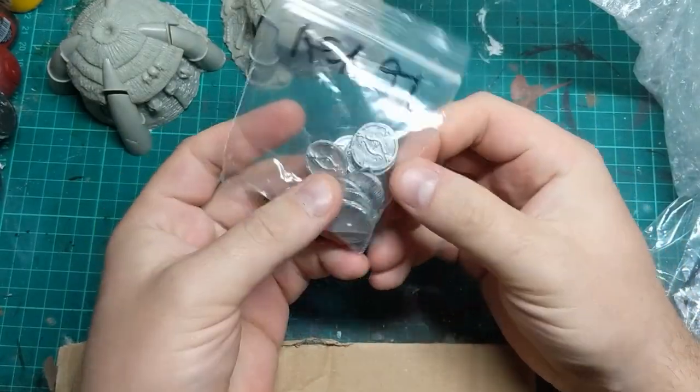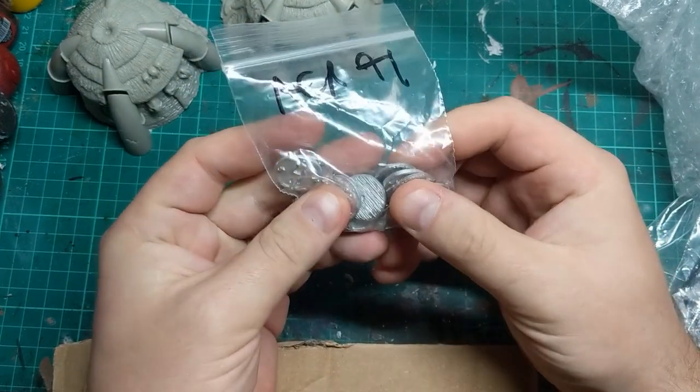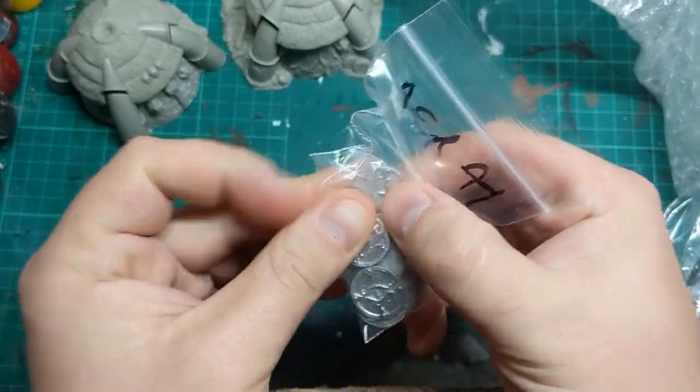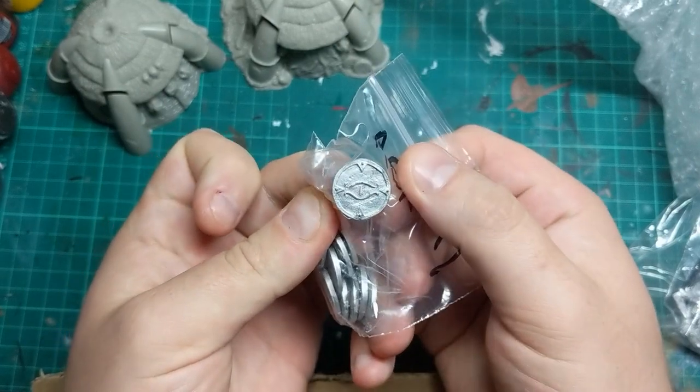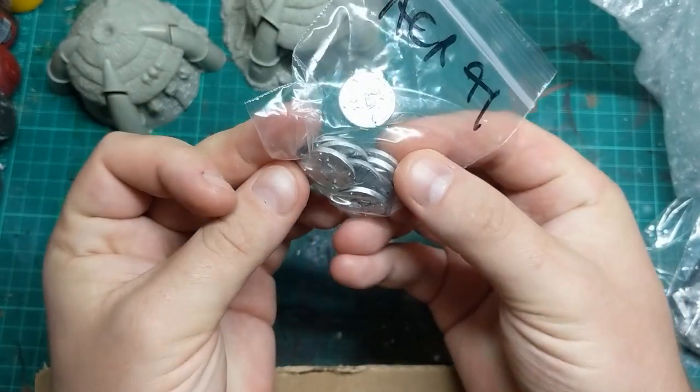One of the things I just threw on my order as a little add-on was some of these shields. There's ten in here and they've got this sort of eye design, which reminded me of the old Archeon Chaos design. I've got some Beastmen that need some shields, so I'm going to see how these look, though they might be a little tad big.